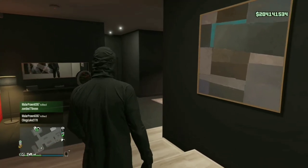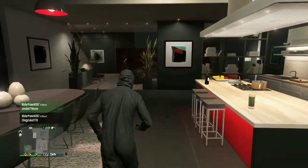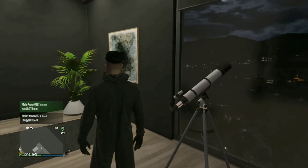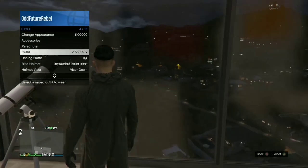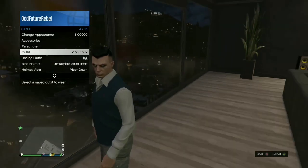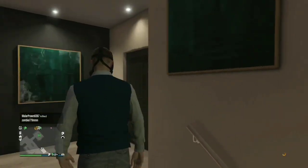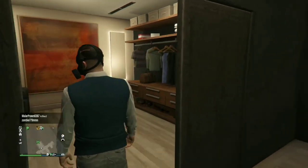For this part, you're gonna do the telescope glitch. It's really simple: run past the telescope, push right on the d-pad, then pull away from the telescope. Once you've pulled away, do not move too far — open up your interaction menu, go to Style, and click the outfit you saved the vest under.